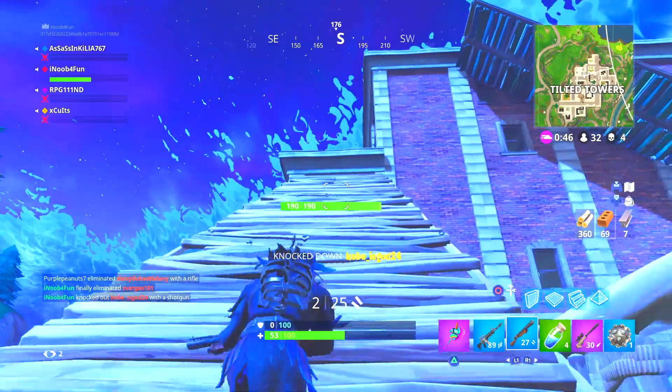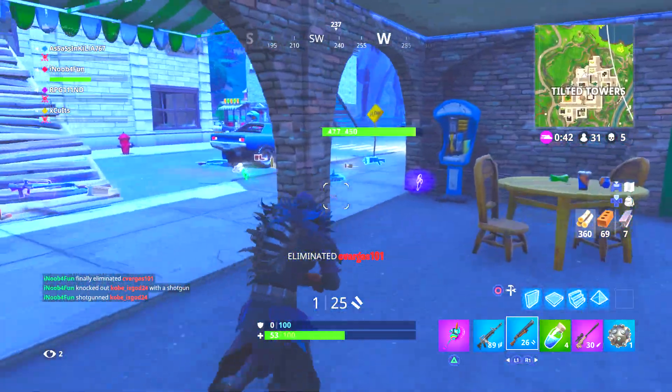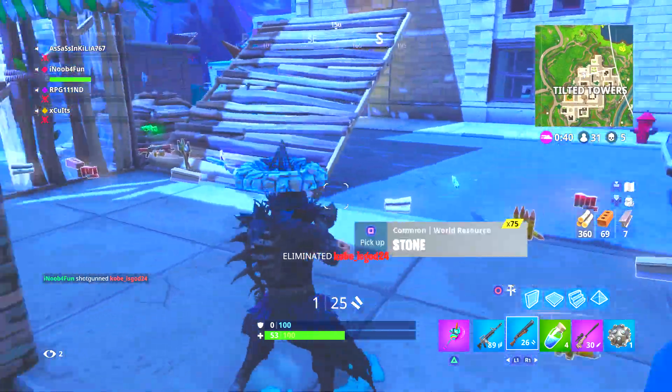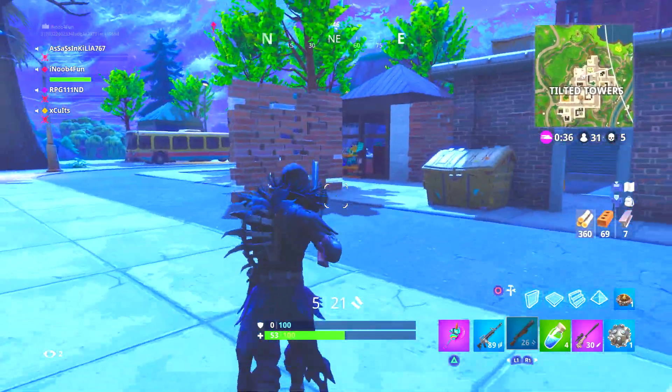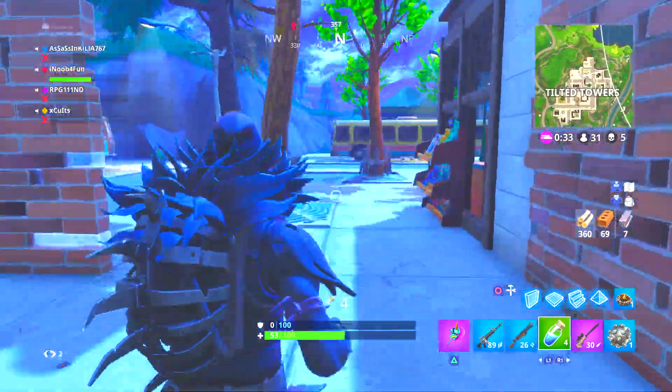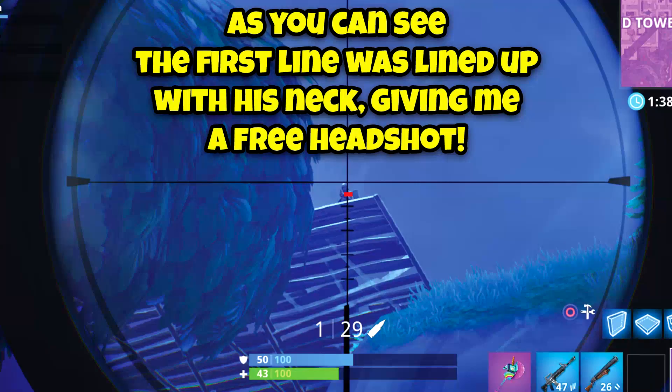For 200 meters, you want two and a half lines within his body, with that line towards his hip. Your crosshair is going to be a lot above his head at this point — you will not be aiming directly at his head, but when the bullet drops down to him it will hit his head. For 250 meters, you want those two lines at his hip as well, because his body is going to be very small from 250 meters.